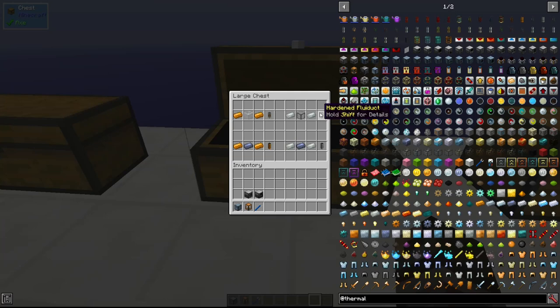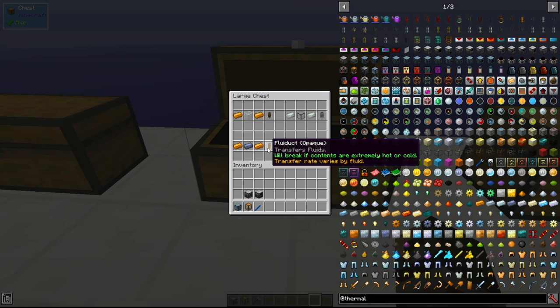Then we have the hardened fluid ducts and these can basically transfer fluids of a higher temperature — like lava and cryothium — without actually exploding. These are made with two hardened glass, two invar ingots, and that'll give you six. You can also make the hardened fluid duct opaque with a lead ingot and two invar ingots. So these can move hotter and colder fluids than the basic ones — that's about all that's different.